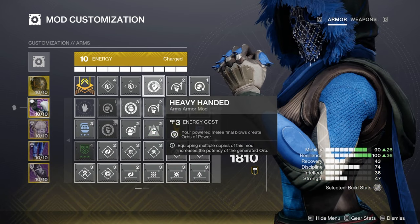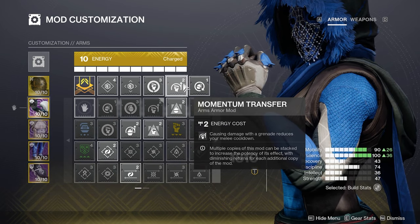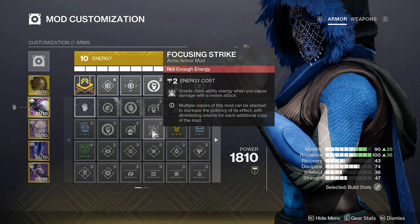For the Gauntlets, we have Heavy Handed so our melee final blows create orbs of power, Momentum Transfer to reduce our grenade cooldown on melee hits, and Fastball to throw our grenade farther. You can swap out Fastball for something else like Focusing Strike, but I didn't have the energy for it.